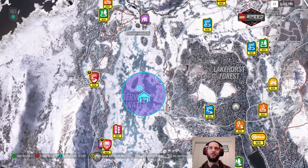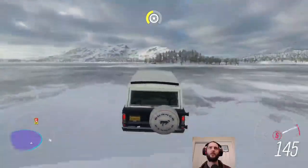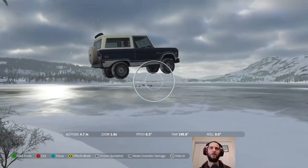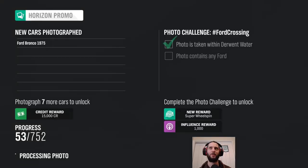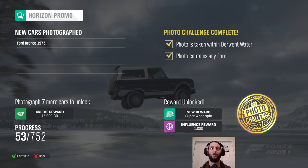So we're just going to take our Bronco since it's already tuned up for this sort of thing. As we cross this island, let's take a quick picture of our flying Ford. I'm actually going to save that one properly, because our photo challenge is a photo taken in Derwent Water in any Ford, and we were in a Ford Bronco — so why not double dip?